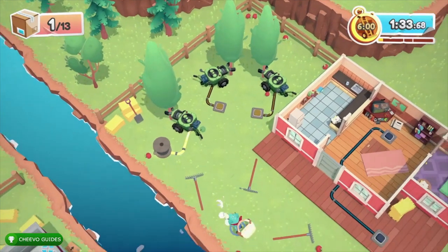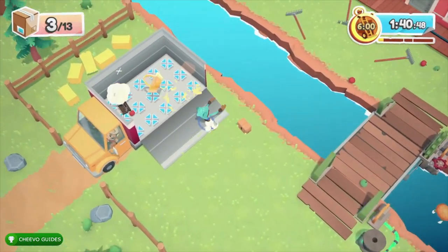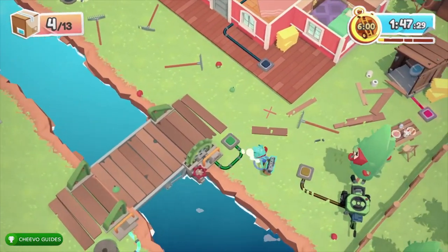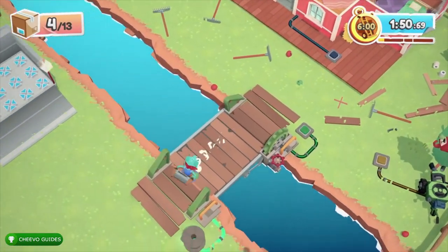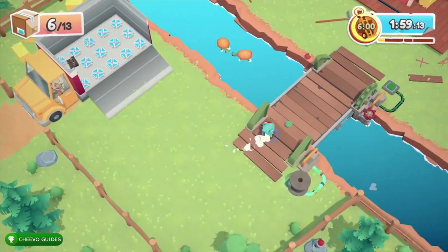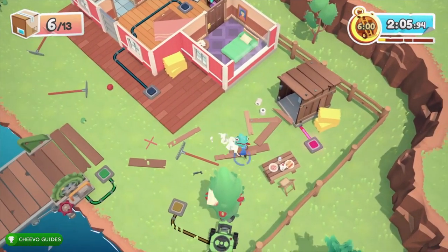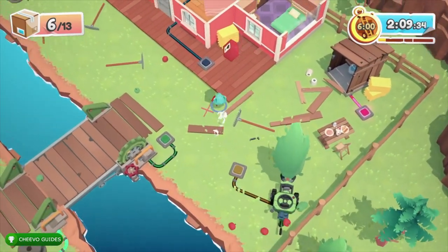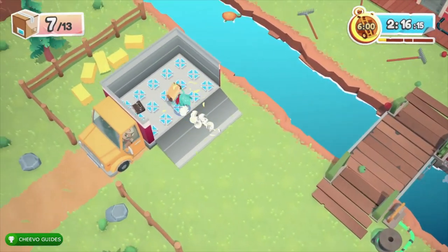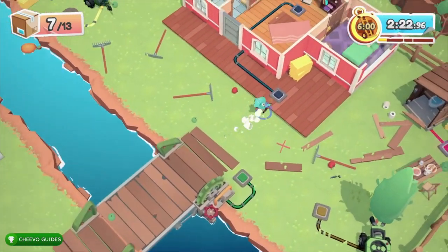We just need to accomplish all bonus objectives. The one throughout the whole mission is to not step on the rakes — there are a bunch laying down, and if you step on them they'll hit you. If that happens, I recommend just restarting, because the whole point of these videos is to do everything in one run: all three bonus objectives, all collectibles, and the gold medal. So far I've avoided all the rakes and jumped on all four turtles.